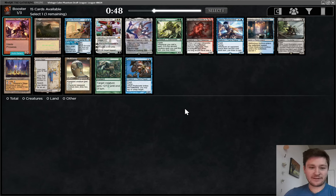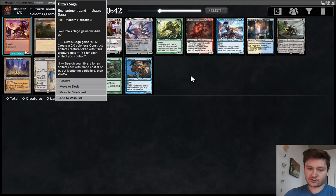Hello everybody, and welcome to another Vintage Cube Draft. We have a really good pack to start. There are two cards that I'm considering, and those are Orcish Bowmasters and Urza's Saga.